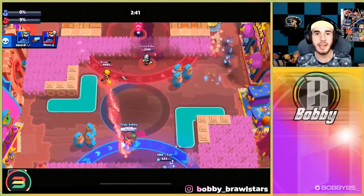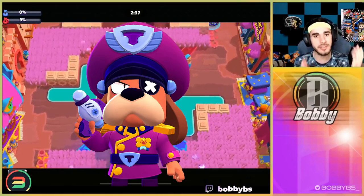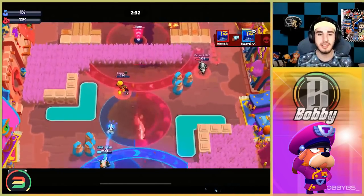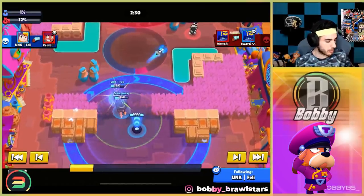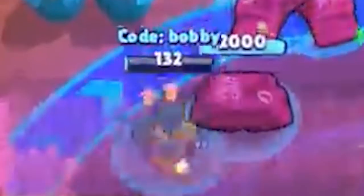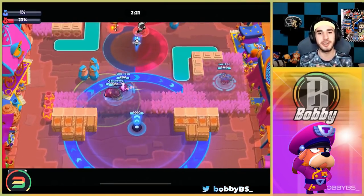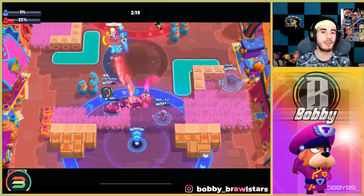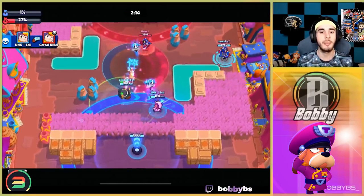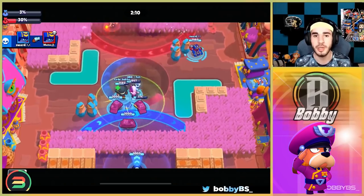Coming in at number five we have the dog — aka Ruffs. This brawler is just so easy and incredibly good over time. As you can see, we're losing the game right now with only one percent while they have 26, but Ruffs already has his power up and is gaining HP with the star power.